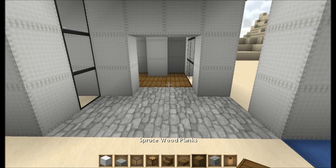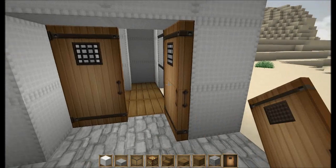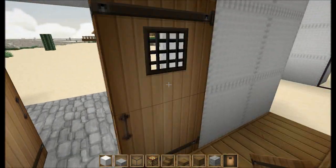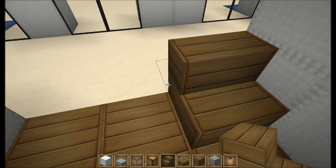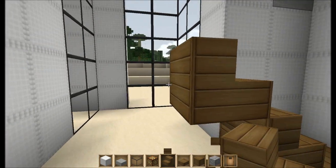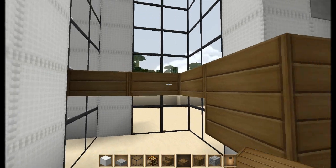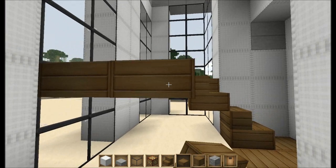So alright, let's grab some doors real quick, throw those bad boys up. Alright, so far so good. Let's see here, let's build a set of stairs here. Let's do a multi-tiered floor plan in here. Let's do half slabs as well, that way we can give the floor underneath this a little bit more breathing room.